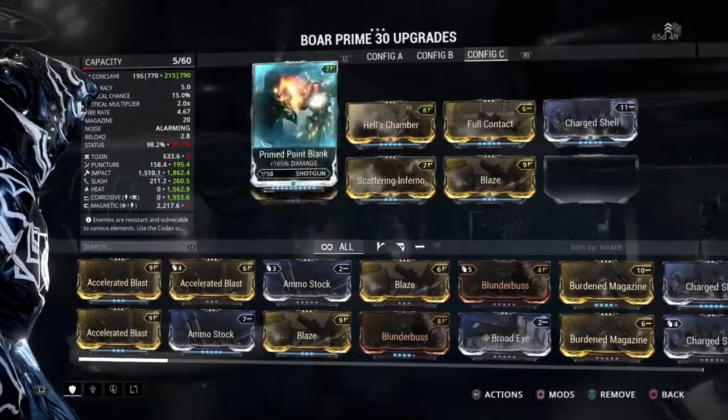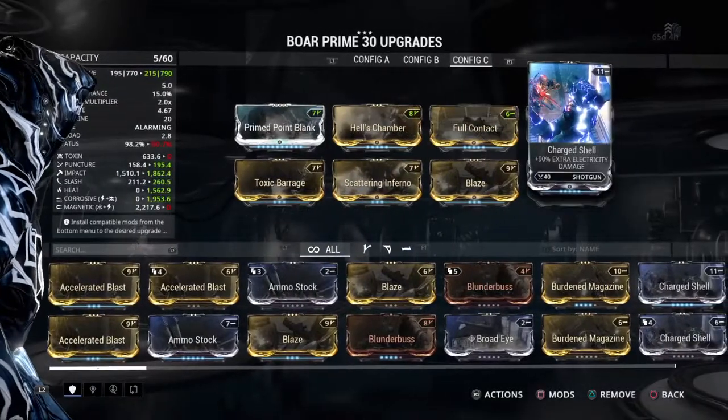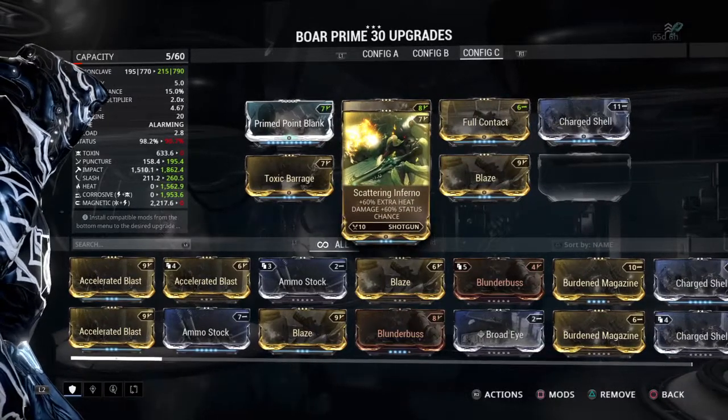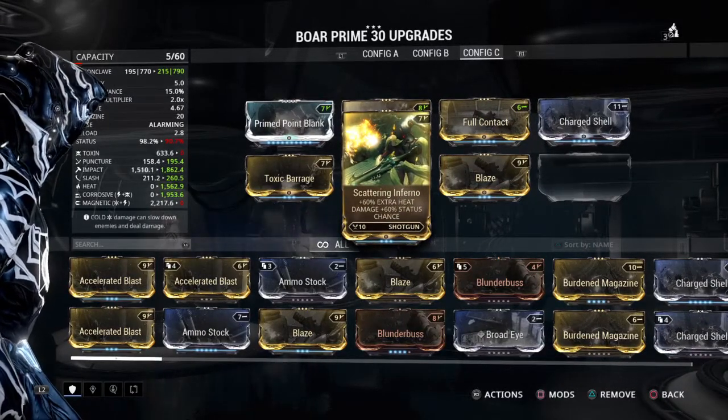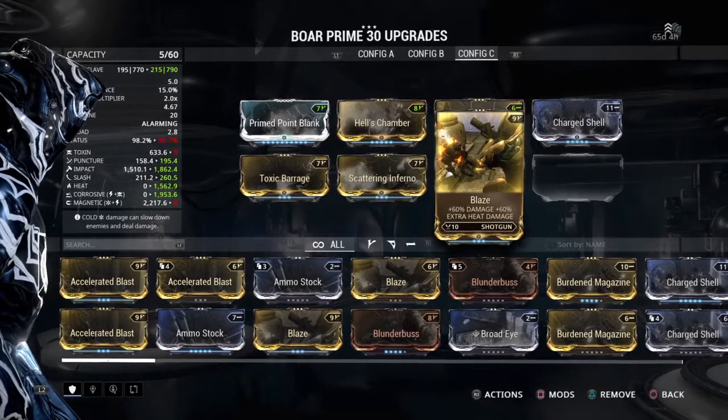For the Corrupted and Infested, we have Corrosive with a Charged Shell and Toxic Barrage, then Scattering Inferno plus Blaze for Fire. Now against the Tower, if you prefer, you could take these out for Cold.